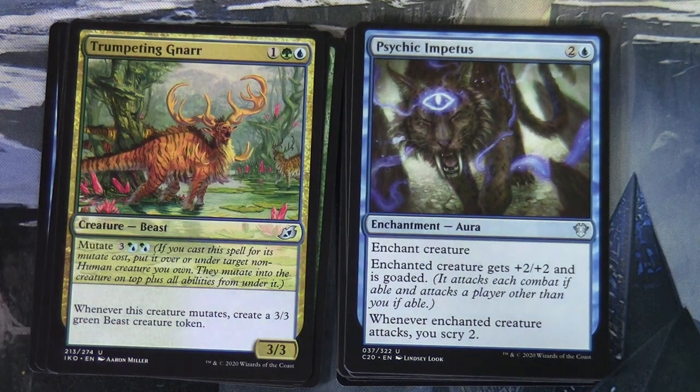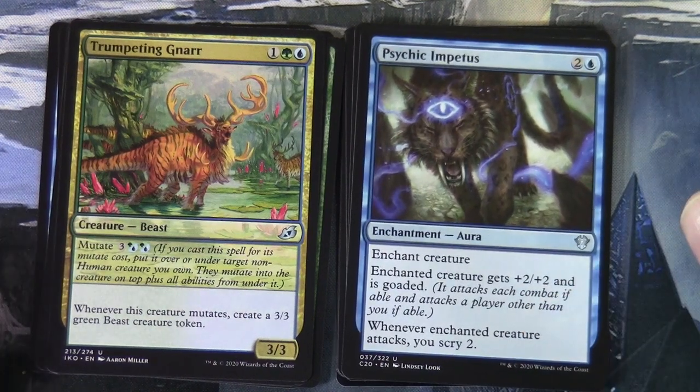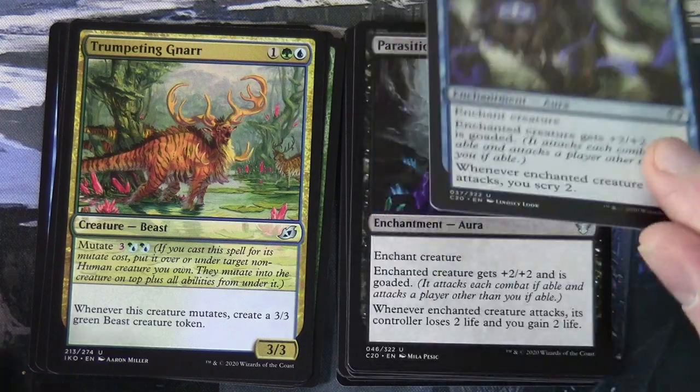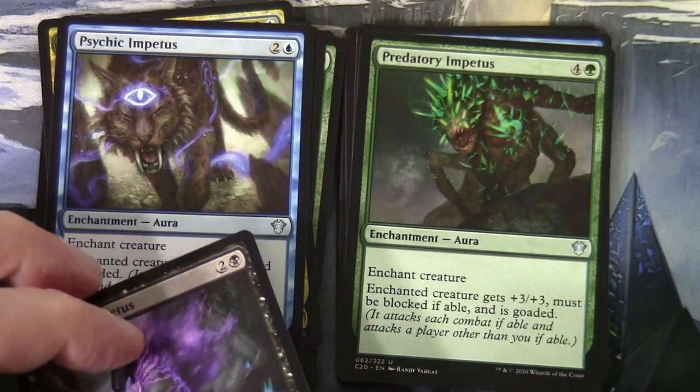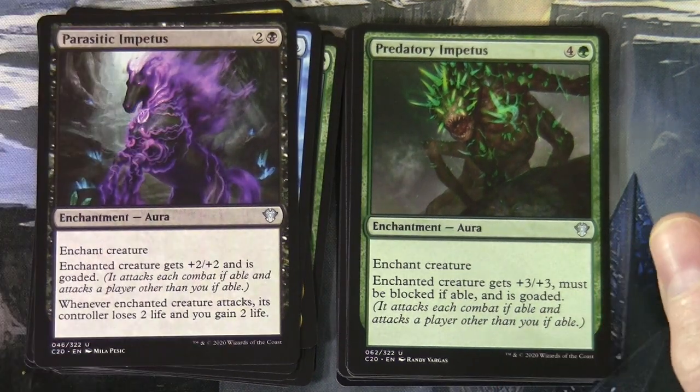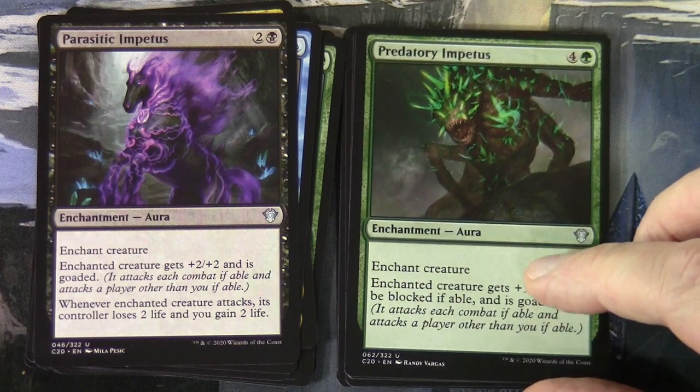Back to Commander 2020 cards: there's a cycle of Impetuses. Psychic Impetus is two and a blue aura — enchanted creature gets plus two/plus two and is goaded; whenever it attacks, you scry two. Parasitic Impetus is two and a black — enchanted creature gets plus two/plus two, is goaded, and whenever it attacks its controller loses two life and you gain two life. Predatory Impetus is the pricier green one — gets plus three/plus three, must be blocked if able, and is goaded.